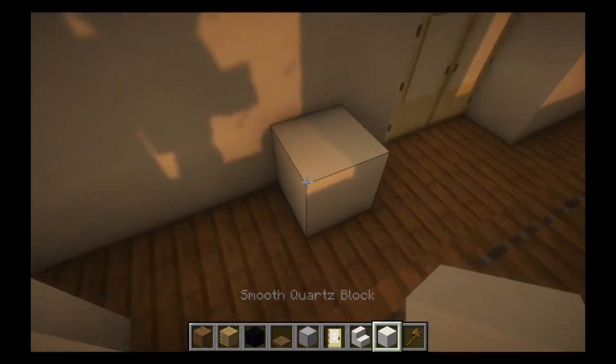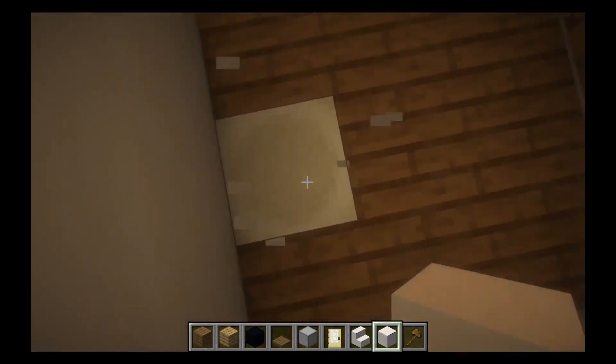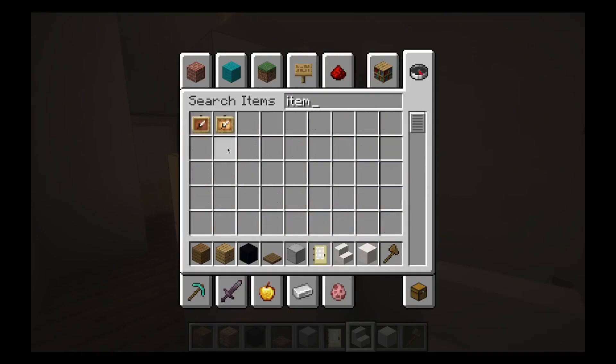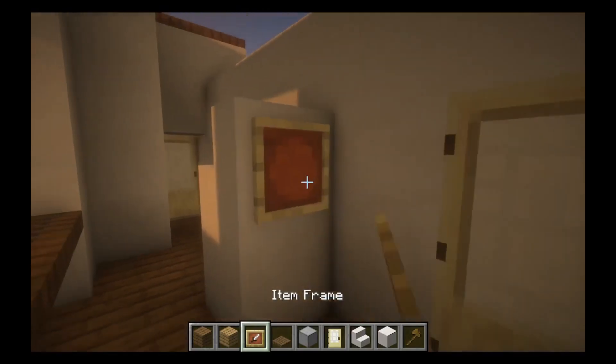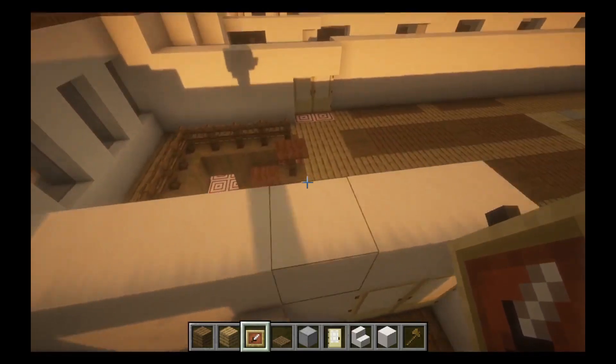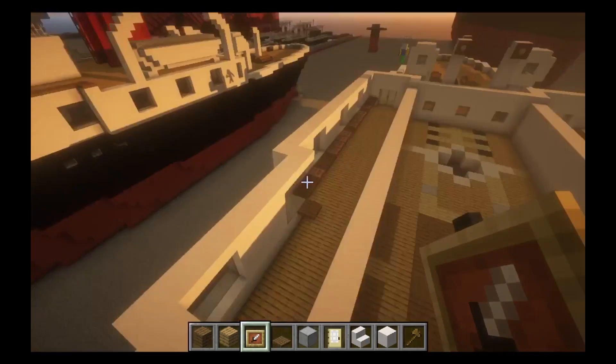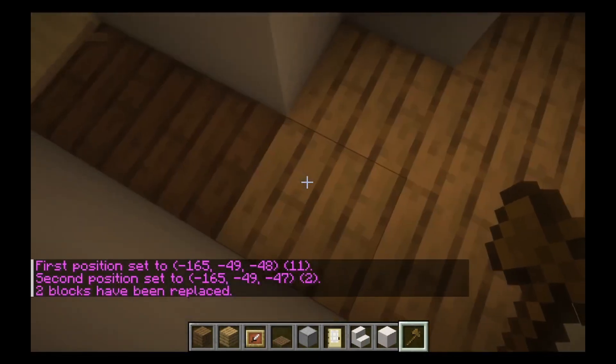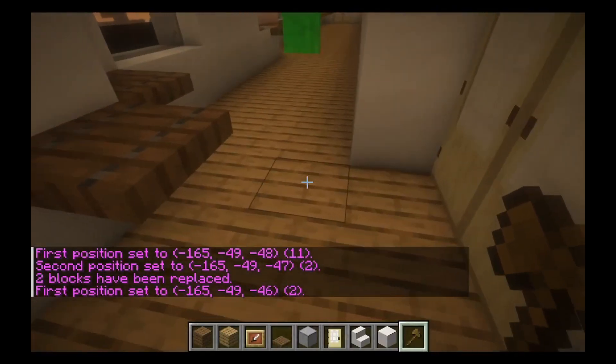The final thing to do in here is there's a vent. On top of this bone block we placed last part, we can bring it up one block with a stair and then place an item frame on that. Everything is the same on this side, so I'll set that up.